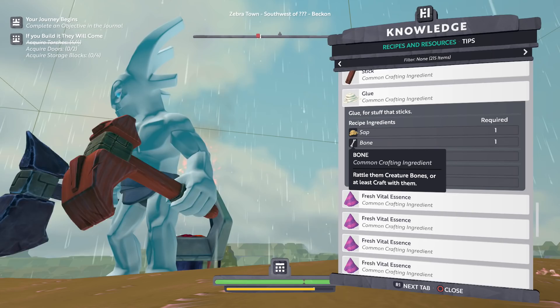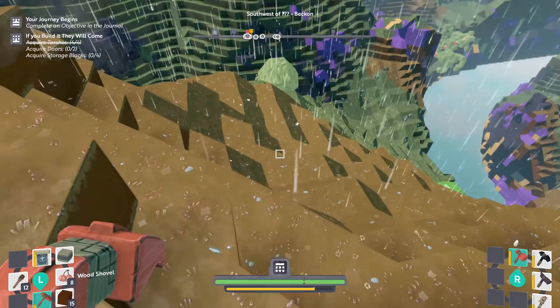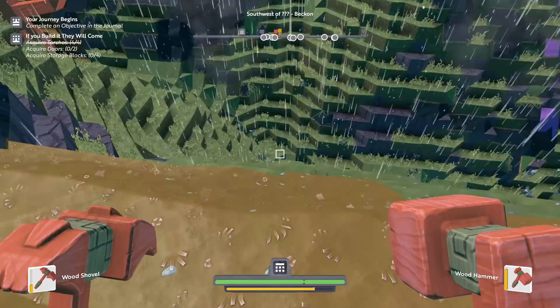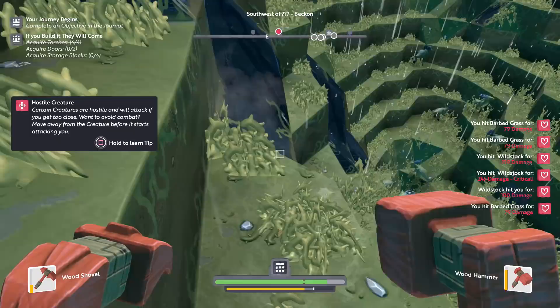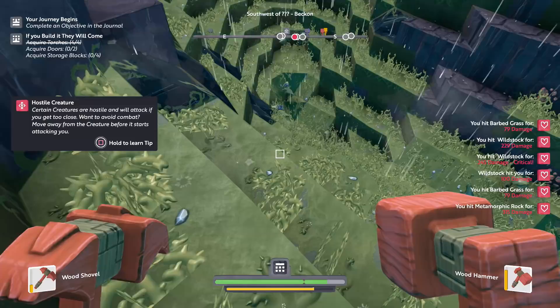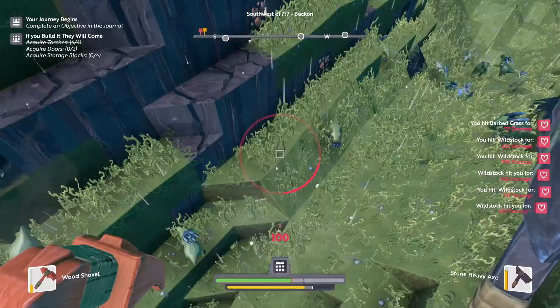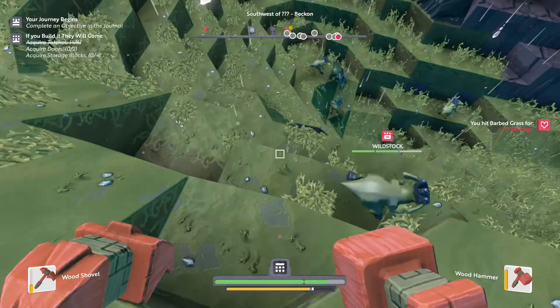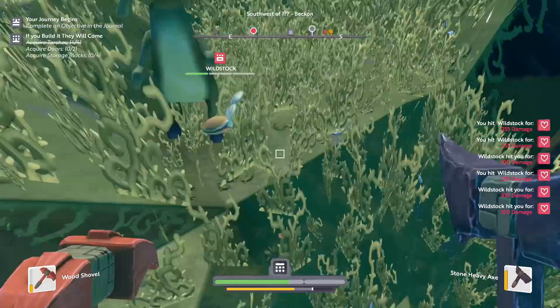I guess fighting is my best bet for bone. I'll use this shovel — that should be enough to get rid of some of them. I'm so sorry for this. I hope you don't hit back too much. Oh, you do a lot. What happened there? I just got thrown! Are they all mad at me? Did I just alert the horde? The game says certain creatures are hostile and will attack if you get too close, and to move away before it starts attacking. Okay, let's try the axe — maybe that'd be better. I'm so sorry, I didn't want to have to do this. I think I got him.